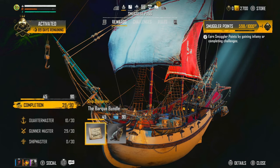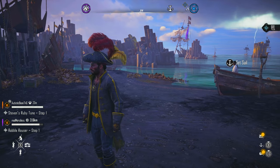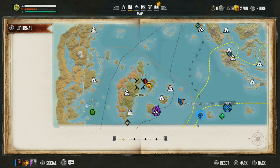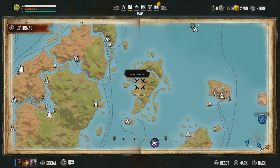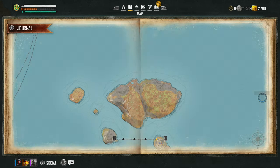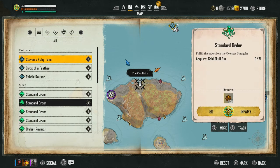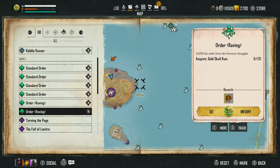You want to go all the way up to Saint Anne and in Saint Anne go up to the helm — hold your right bumper to fast travel up to the helm. When you're in the helm, go to the order directory and grab the orders. The orders you're going to be getting are the standard orders in your journal: acquire gold, gin, rum, and deliver it to a certain spot, as well as the roving orders.